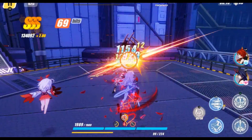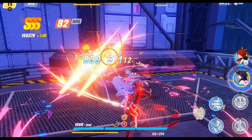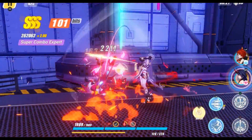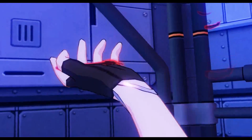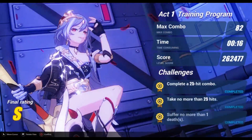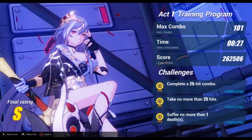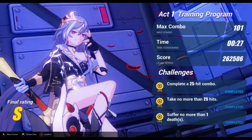I've already planned this out. Ayaka will be my main DPS for team one on my main account, and on the secondary account is where I will put Yanfei and Eula. Yanfei is just a four-star character, so I will most likely be able to get her in just a couple of wishes — like I got Rosaria in three wishes.